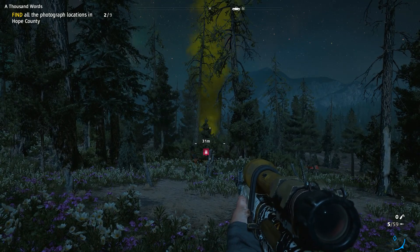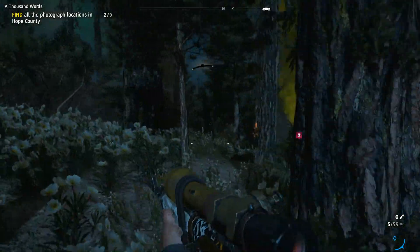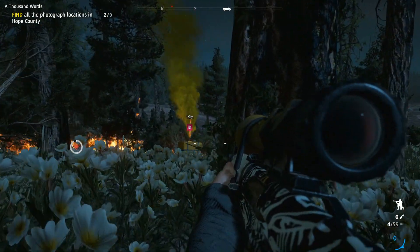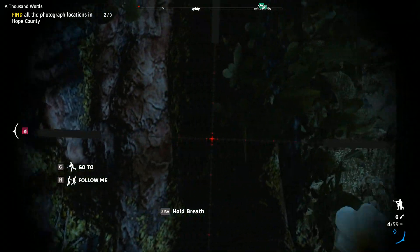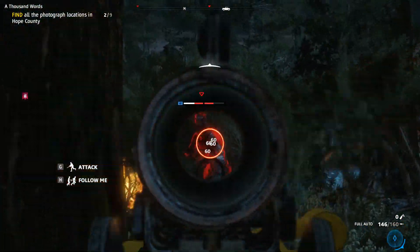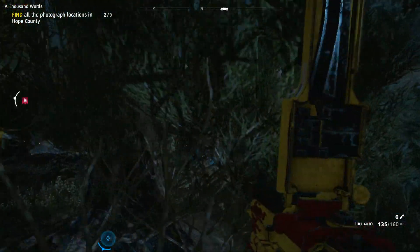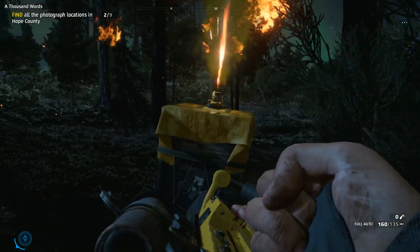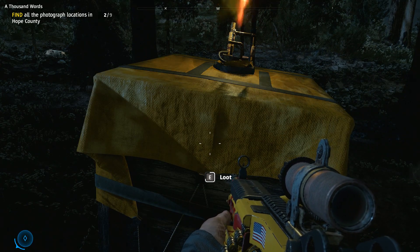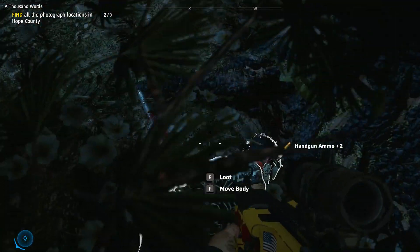Molotov out. There's a little supply drop there — kind of like PUBG or something. All the enemies in the area will rush for it, which I think is quite fun actually. Now we can get a bunch of loot. Some ethanol as well — hell yeah.